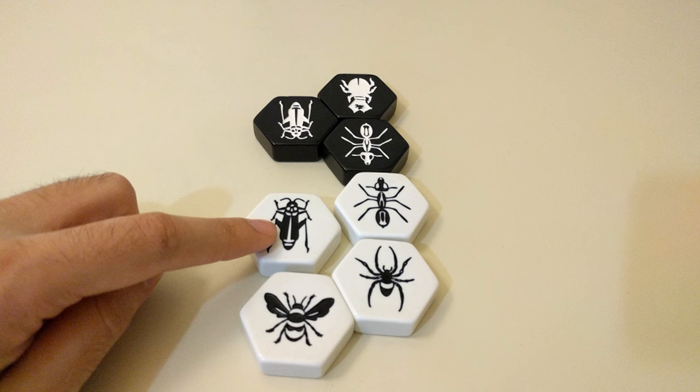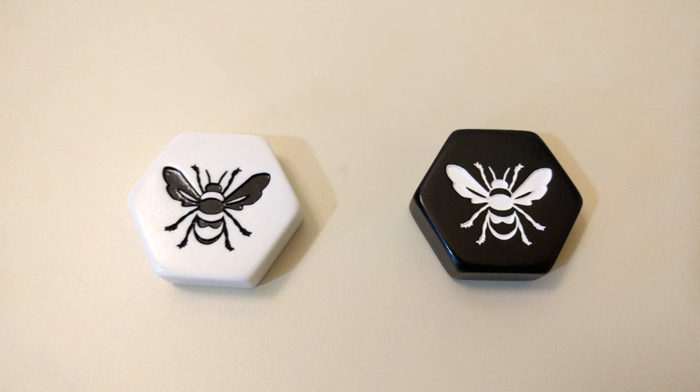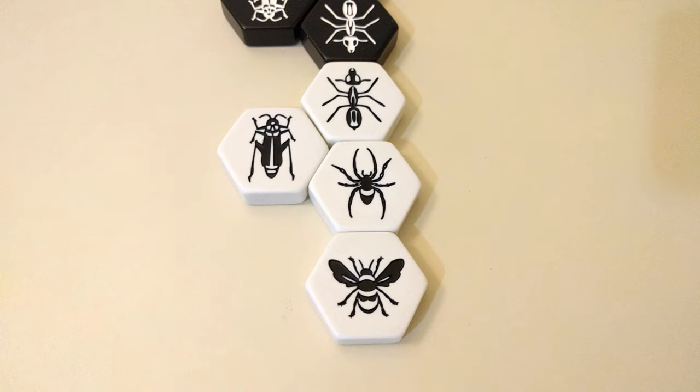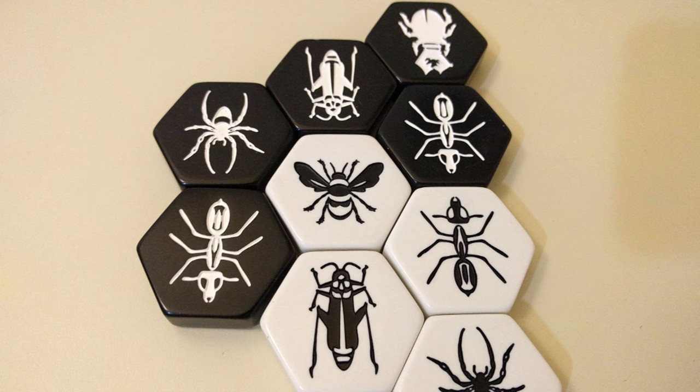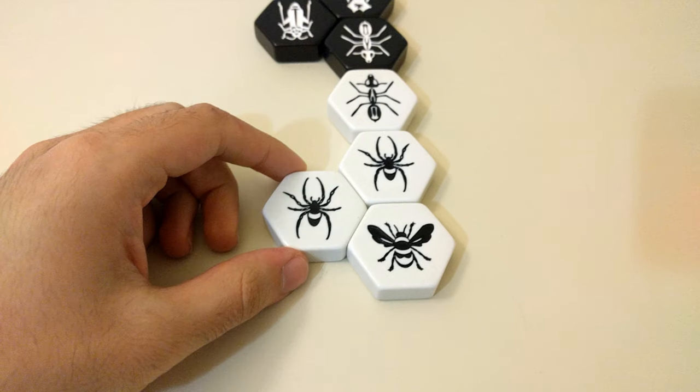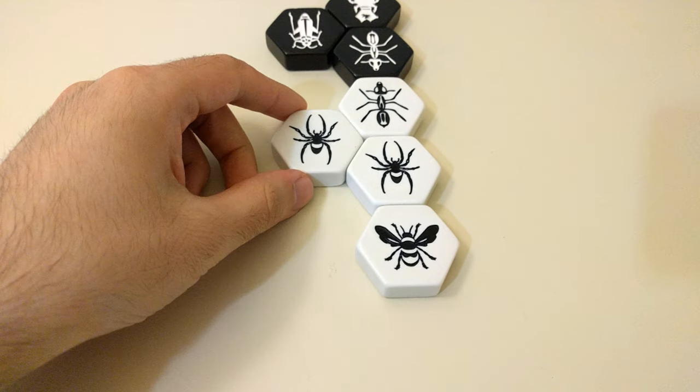Each bug moves differently, and I'm going to go over them all quickly. The Queen Bee is a graceful lady, and as such she can only move one space per turn along the edges of the Hive. Remember, if she gets surrounded, it's game over. The Spider has more legs than the Bee, and so upon activation moves exactly three spaces in one direction around the Hive.